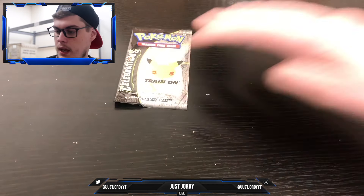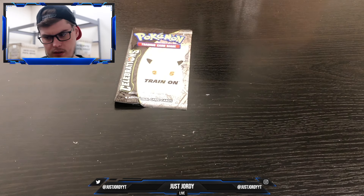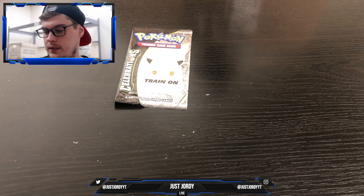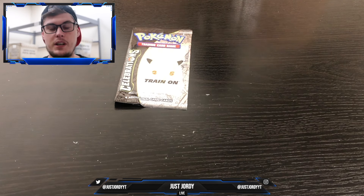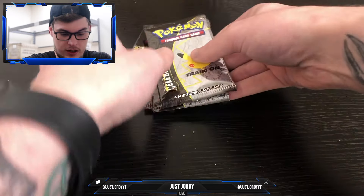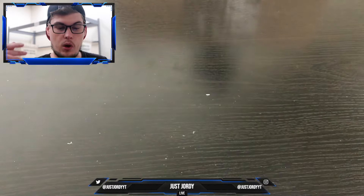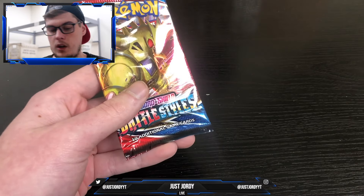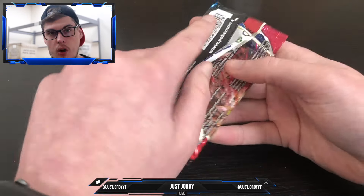We got a couple of normal packs along with four Celebrations packs. We are trying to get that Charizard. Here are the four Celebrations packs — those will go last — and then we have a Battle Styles and a Darkness Ablaze, which we will open right away starting with Battle Styles.